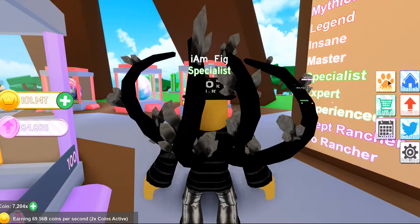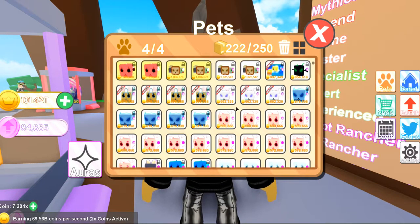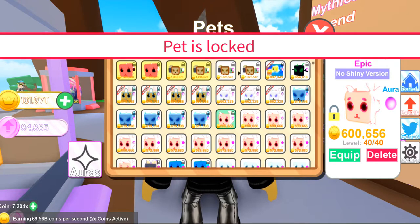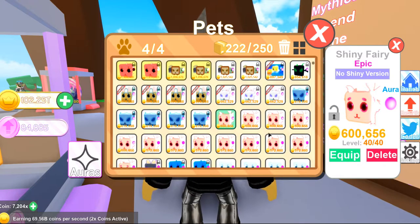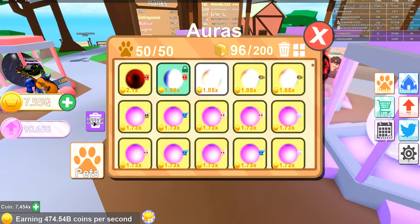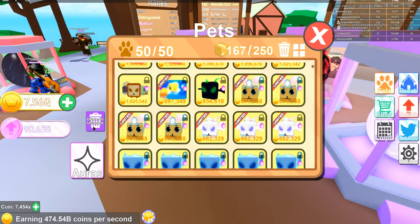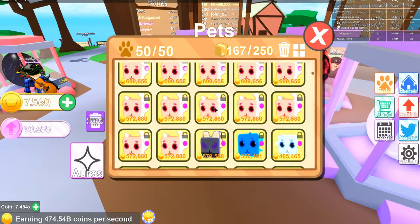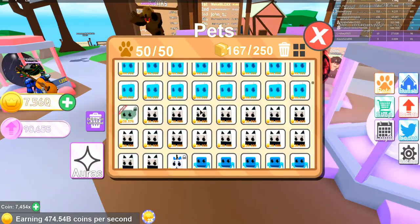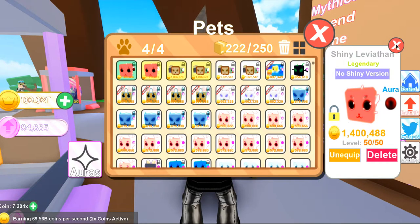The next addition was a pet and aura locking system. If you click on a pet, there's a little lock icon — click that and it locks your pet so you can't accidentally delete it. You can unlock it just as easily if you want to remove it. They also added a delete-all button: clicking it deletes all unlocked pets. Make sure you lock the ones you want to keep before using that.